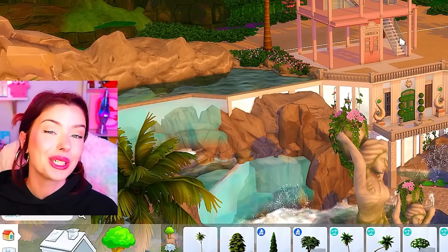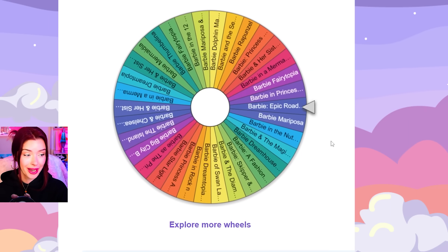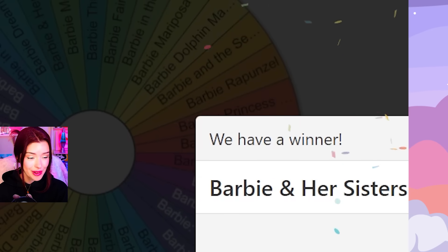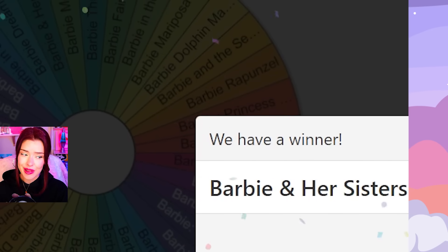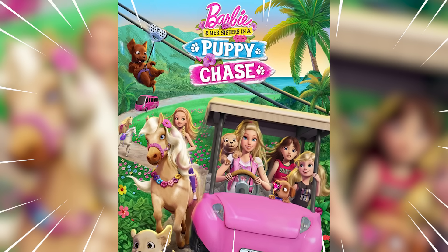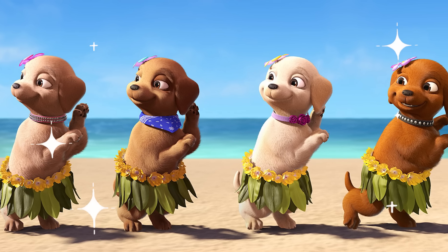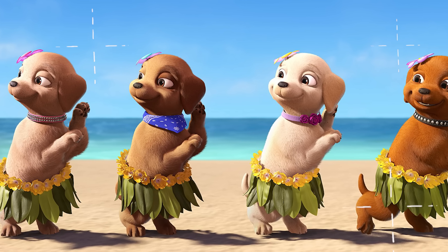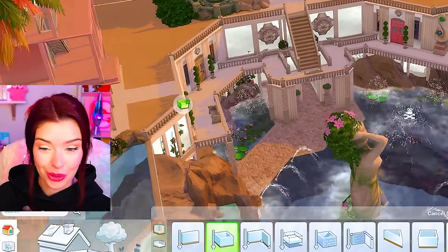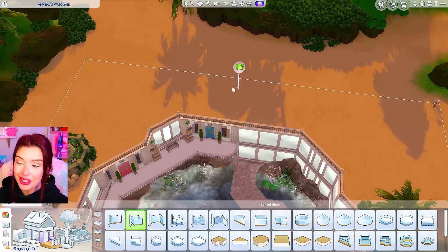Let's go see what we're going to be doing next — spinning for the next one — and we are going to be doing Barbie and Her Sisters in a Puppy Chase. In this one, Barbie is off to an island with her sisters for a dance competition, but then the puppies are taken, turning their trip into an adventure to rescue their dogs.